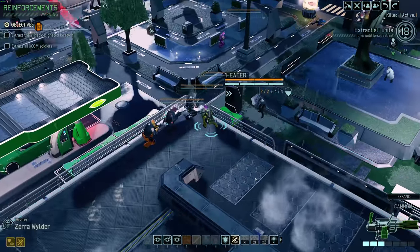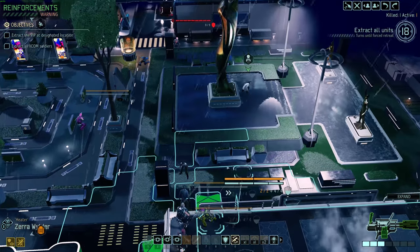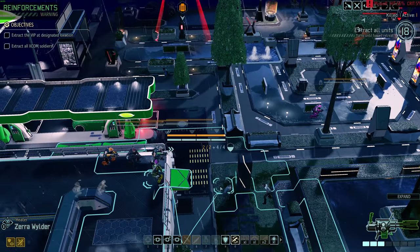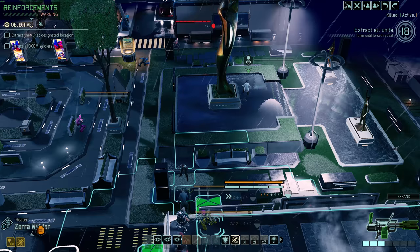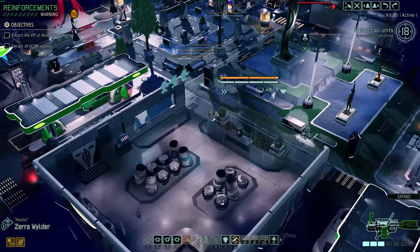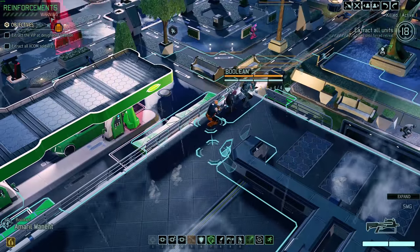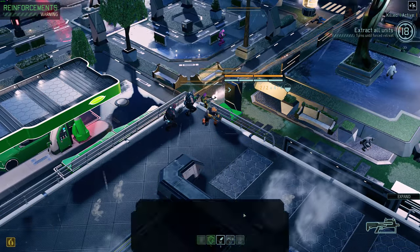He apparently dodged the shot but has no idea — just like 'yep, whatever.' Zera now has no shot on the sectoid; we need to move to get in position. I want to make sure where I move we're not going to pull anything. We can come down here — these civilians are going to run away, but that's fine. We'll also have high cover. We did not activate. We have line of sight — 29. We'll shut down that sectoid again.